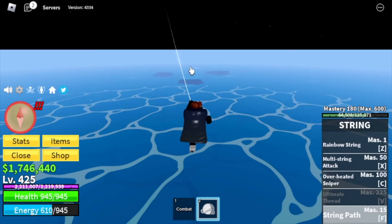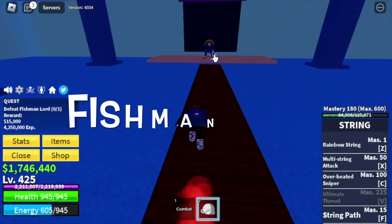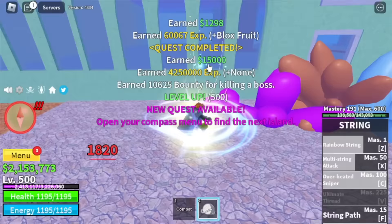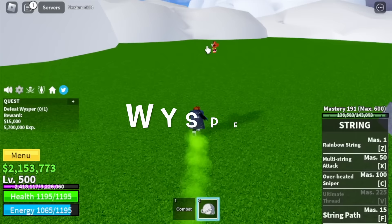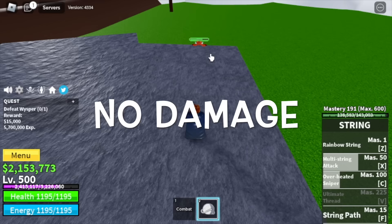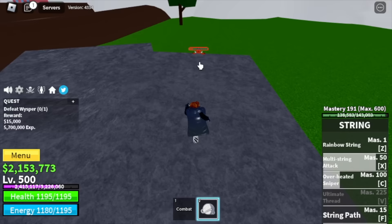Moving to the next island, the Underwater City. Target is the Fishman Lord — another Wall Strat. I'm choosing the easiest way to defeat these dudes. Target level here is level 500. After that, Skylands Upper Sky, and the target is the Whisper. Just stay on this rock — no damage will be inflicted. Repeat this strategy.